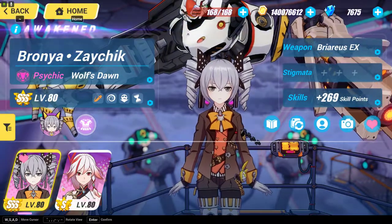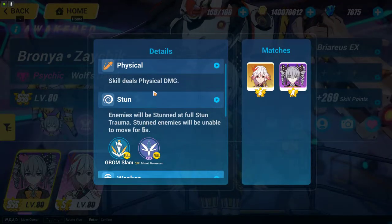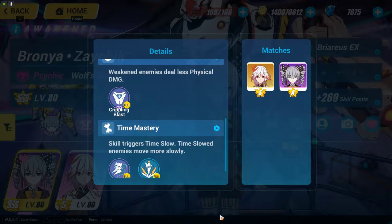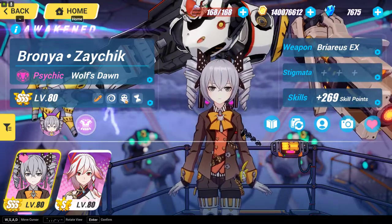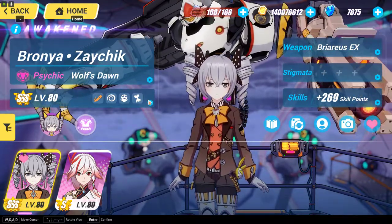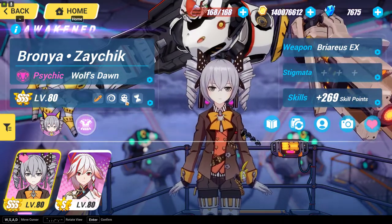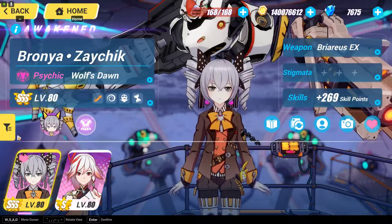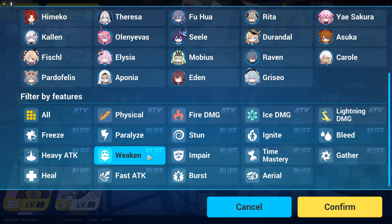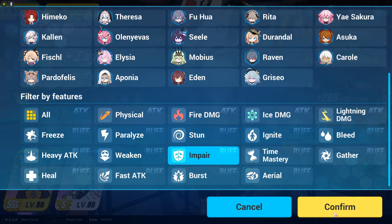Now there is one feature that some valkyrie characters have, but it is almost useless. What it basically does is cause the enemy to do less physical damage on the valkyrie characters. So if the enemies are giving you a lot of physical damage, in order to receive less physical damage you can use a character that can weaken the enemy's overall attack output. It is an old mechanic, which is why weaken has not been given to newer valkyrie characters — these two that have it are very old characters.